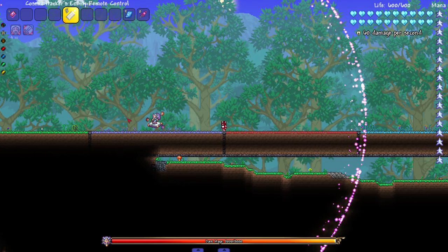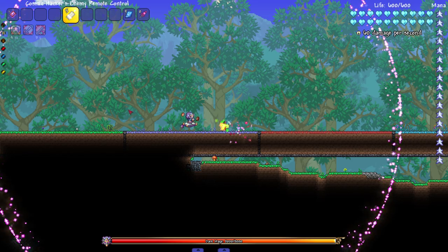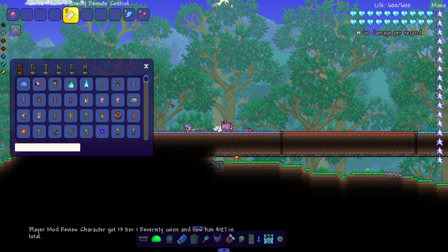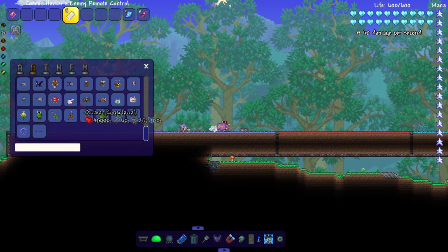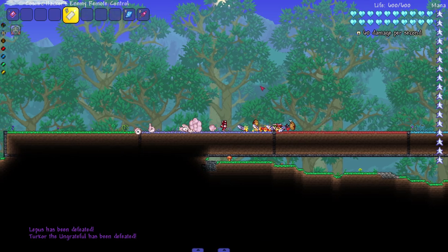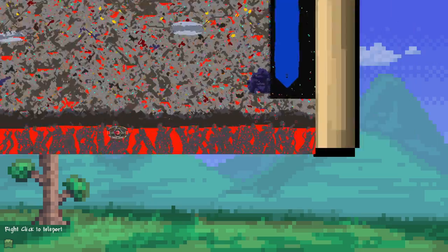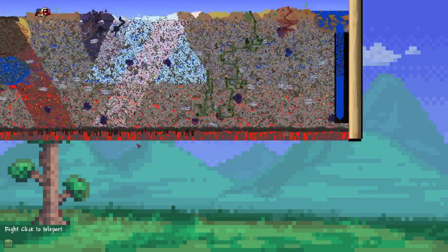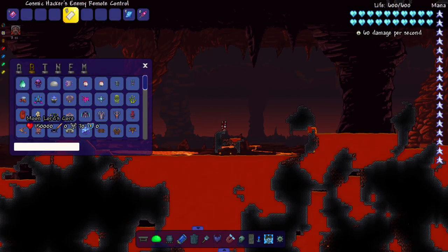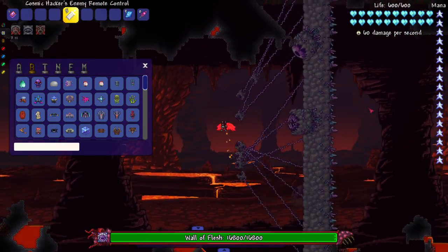Let's take on the Dark Mage - does he look the same in eternity mode? He kind of looks the same, not like Betsy who looked like an Ender dragon. Lepus and Turkor - quickly kill them with one shot, very nice. Wall of Flesh - we got three treasure boxes over there, showing how many episodes I've done. Wall of Flesh, boom - the crystal Wall of Flesh, get his ass.